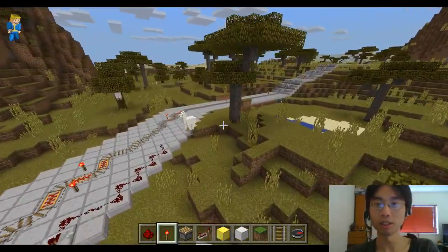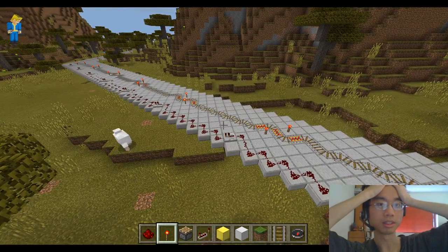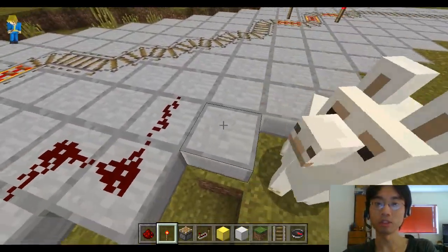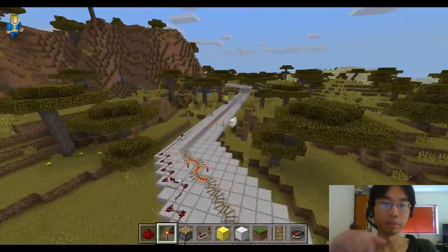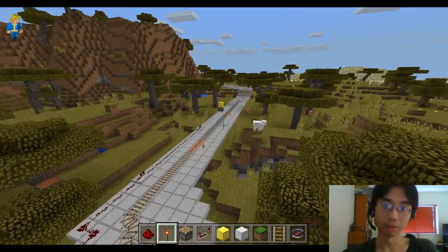And in fact, we need a lot of these. I thought they would be further away than this. I thought it would be... how many loaded chunks? Whatever it is. But it's not. It's actually a really short distance. So if I just do that, and then do that - the piston does not do anything. What is that?